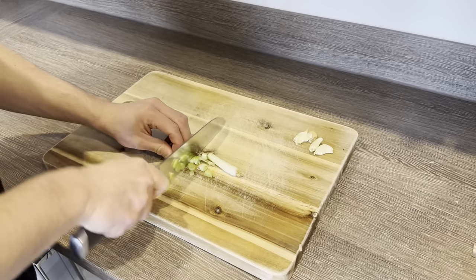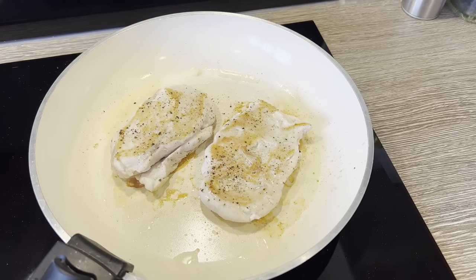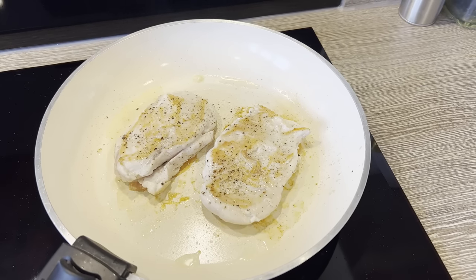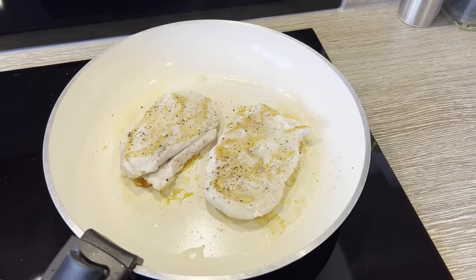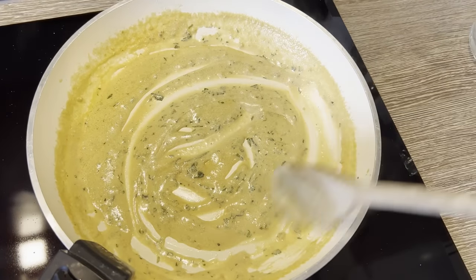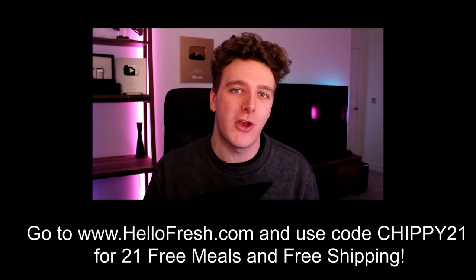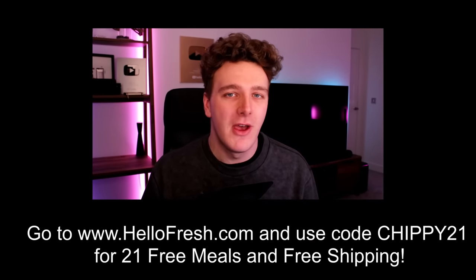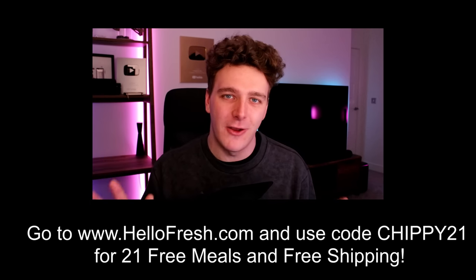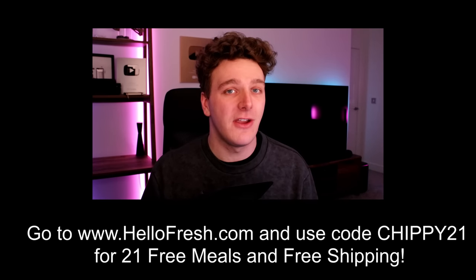You can choose calorie smart and carb smart recipes, or even customize select meals by swapping proteins or sides, upgrading your proteins, or adding proteins to a veggie dish. It's super easy to get into a rut in the kitchen and just rely on those unhealthy meals that you know, or just ordering takeout. If that sounds like you, I can't recommend HelloFresh enough. Go to hellofresh.com and use code CHIPPY21 for 21 free meals plus free shipping. Let me know what you cooked in the comment section below.